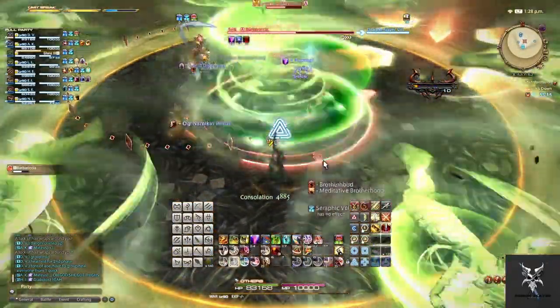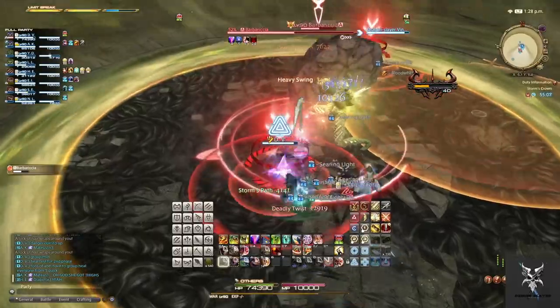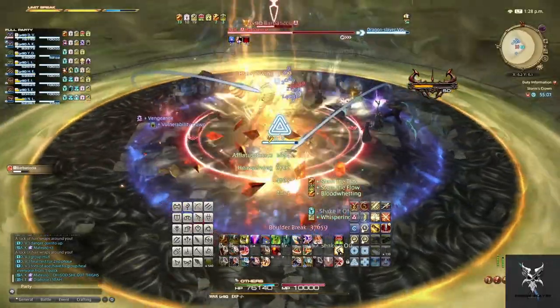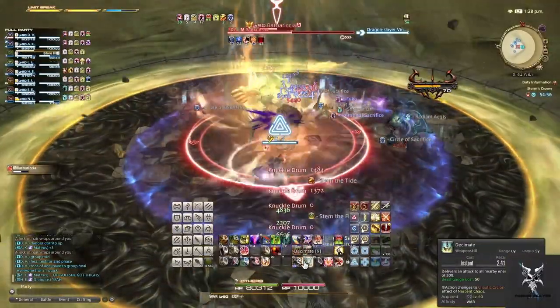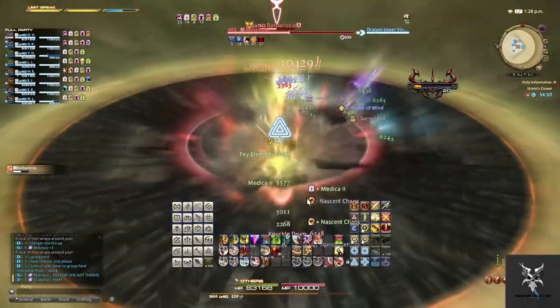Then she'll follow this up again with more curved AoEs as the adds go back to her in the center, along with a Group Up mechanic and an AoE mechanic. The person that has the crystal on top of their head will want to separate from the rest of the group while the rest group up to split the AoE. She'll then do a Tank Buster on both tanks, so make sure you're splitting outside of the group, then do Knuckle Drum which will do a large amount of party-wide damage.